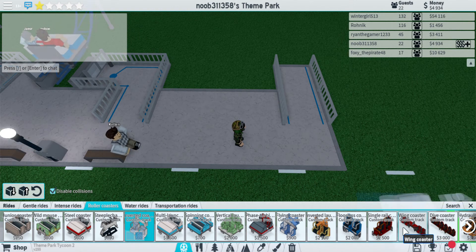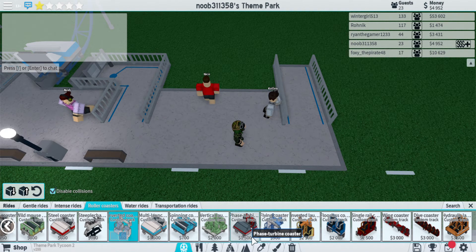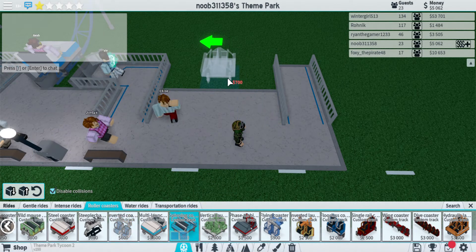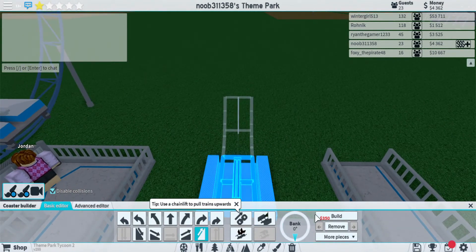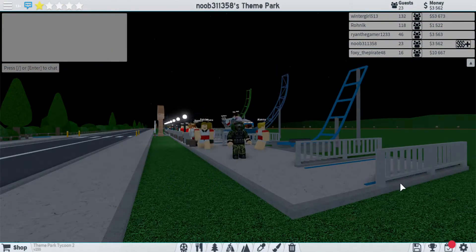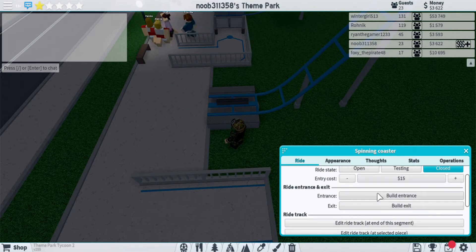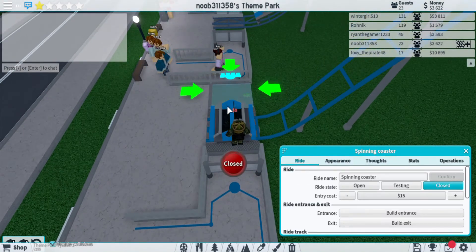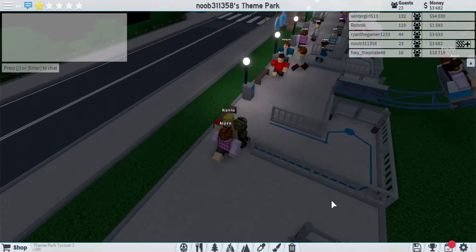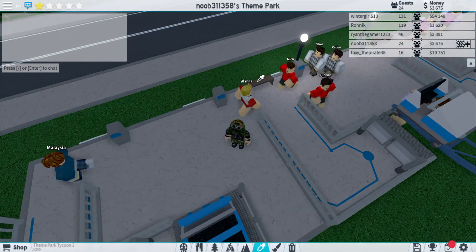These just take up too much room and I don't even know if they can go backwards. You just keep going like this — build entrance, exit, open. Then people start coming to it. Put the trash cans and benches down, and then people start coming.